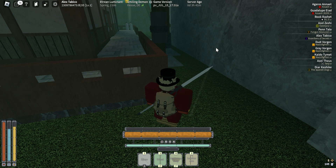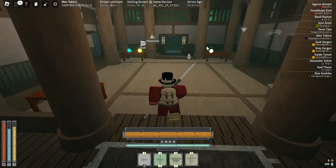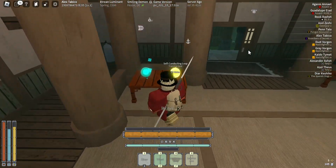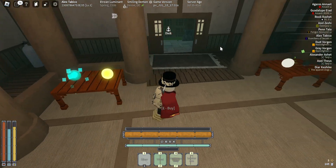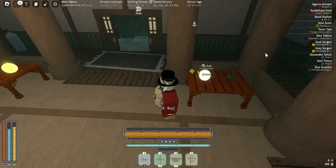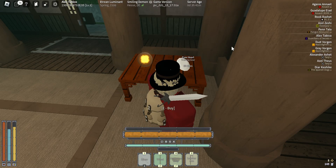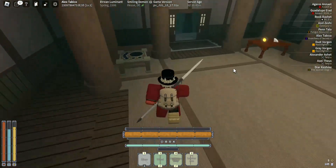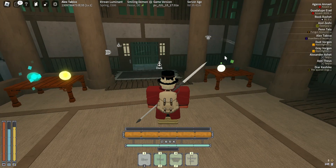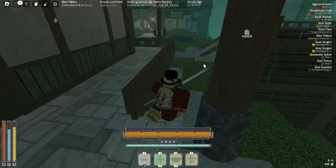Now let's go look at the elements. Here we have ice element, electric element, wind element, fire element, and then there is a gem — that's the shadow element. And here we have metal element.